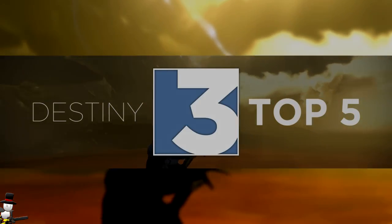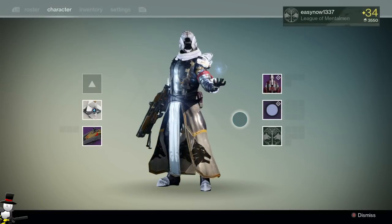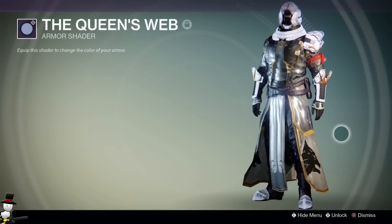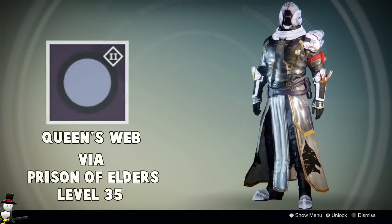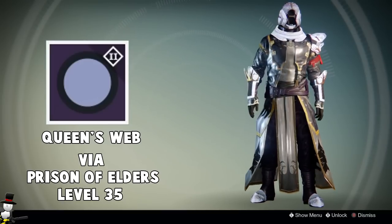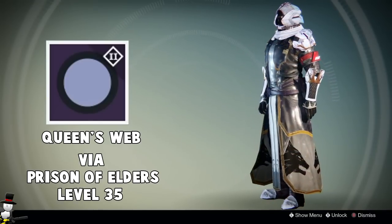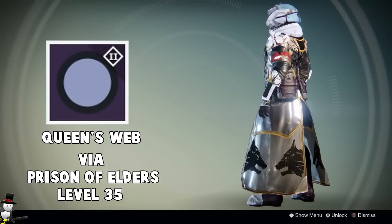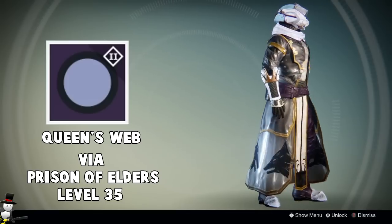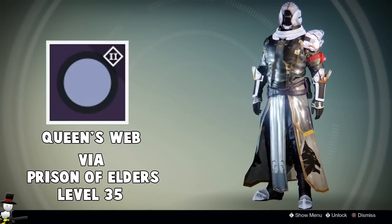My third favorite is definitely the Queen's Web shader. You get this shader by beating Skolas on level 35 in Prison of Elders — you get the shader, an emblem, and a ship. This shader was not liked by a lot of people, but when I put it on my warlock I seen something in it that I absolutely loved. It's a purpley light purple with a hint of blue across your character, very shiny and gleaming. On the warlock coat it looks very unique, and with the nice glowing white outlines it just sets it off nicely.